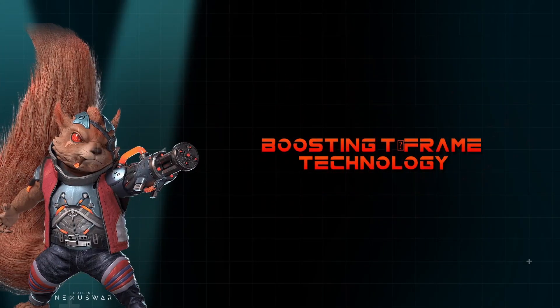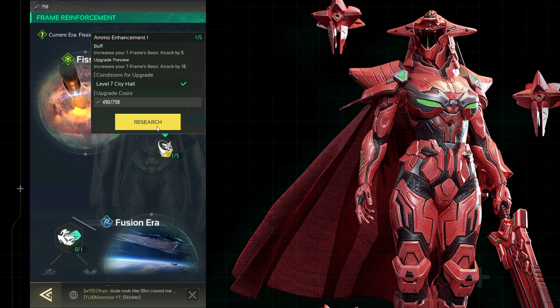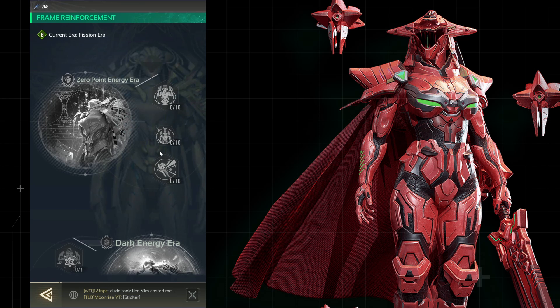Dispersion fibers are your key to unlocking the full potential of your T-Frame's technology. Invest in research to unlock more interfaces, enhance component attributes, and ultimately unleash unique abilities tied to your race through the zero-point energy era tier.